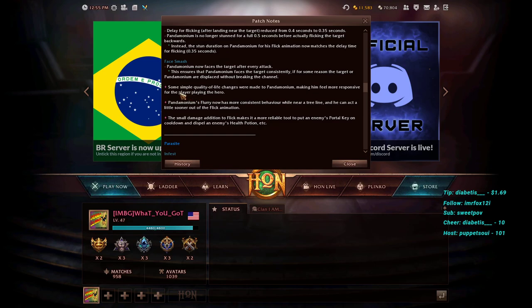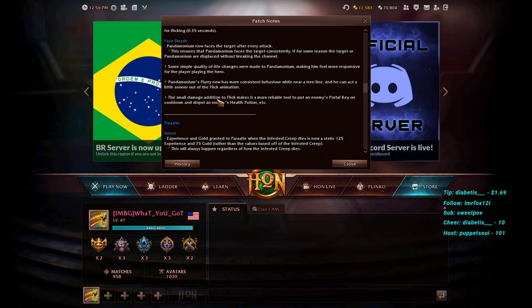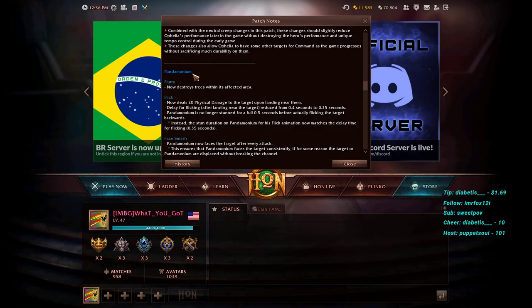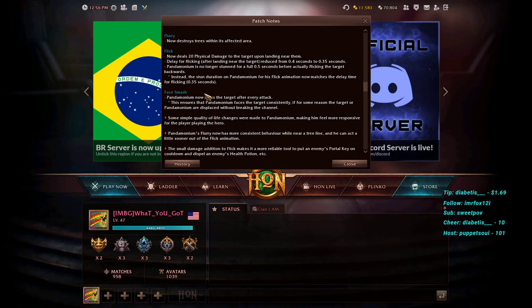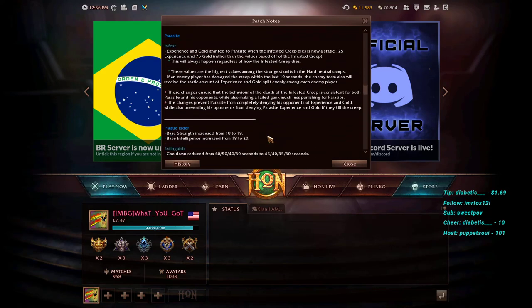The dev note confirms: quality-of-life changes to make Pandemonium feel more responsive. Flurry now has more consistent behavior near tree lines, he can act sooner out of Flick, and the small damage addition to Flick makes it a more reliable tool to put an enemy's Portal Key on cooldown and dispel health potions. Pandemonium's biggest issue is heavy counterplay from Void Talisman since all his spells are physical, and his ultimate is easy to interrupt — these QoL changes meaningfully help him.